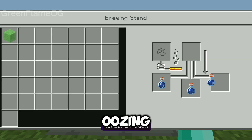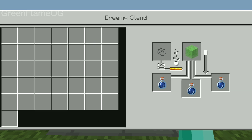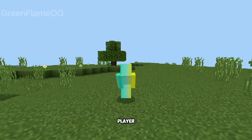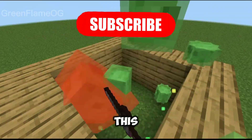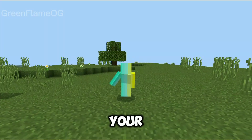Next, we have the oozing potion, which can be made by putting a slime block here. This doesn't have any effects on the player, but when used on mobs, it summons two medium-sized slimes when the mob dies. This potion can be used for slime farms, or if you just want to add some fun in your game.